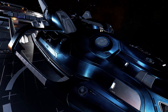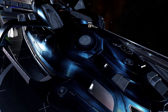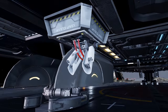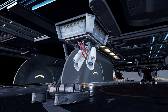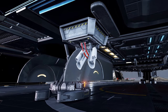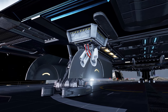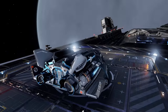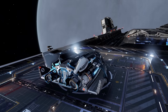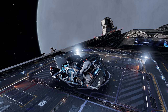Any credit balance. Any modules in storage including any engineered, community goal and power play modules. Your progression in the following areas: inventory, reputation, navy ranks, permits, the codex with all discoveries and information gathered, engineering progress, tech broker progress, and power play progress. You'll remain pledged to the same power at the same level with the same access to power play rewards.